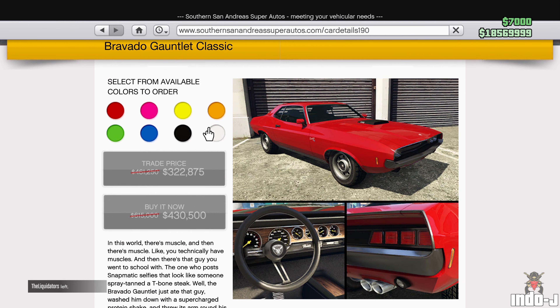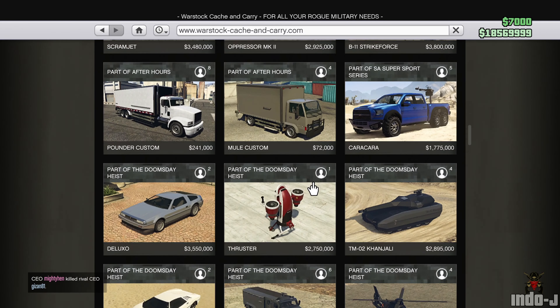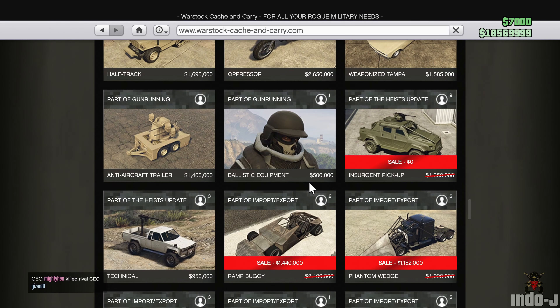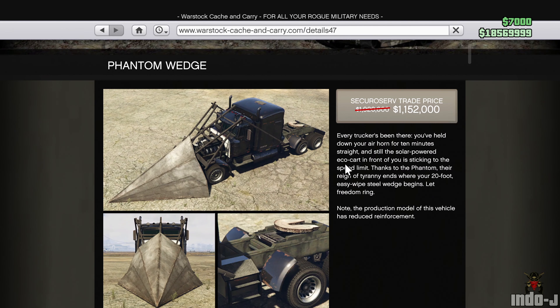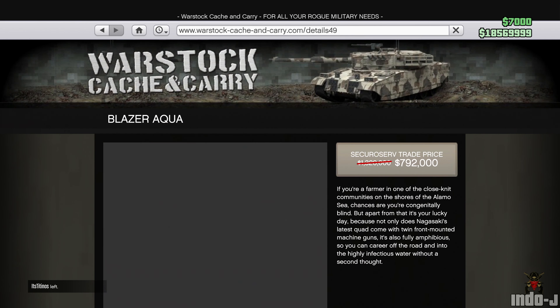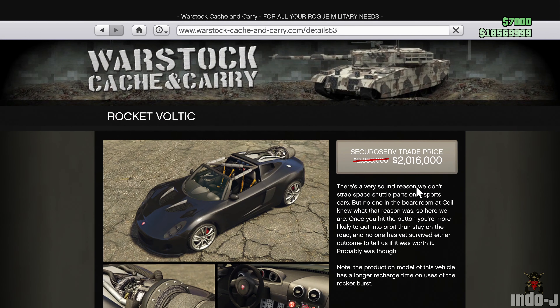There are also some discounts at Warstock. There's a discount on the Ramp Buggy, a discount on the Phantom Wedge, a discount on the Blazer Aqua, and a discount on the Rocket Voltic.